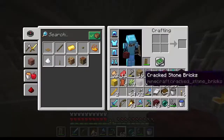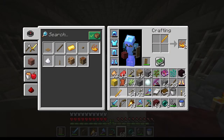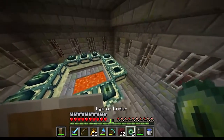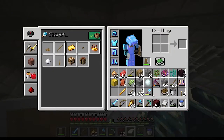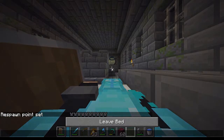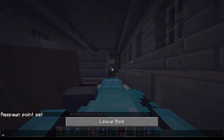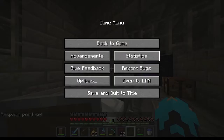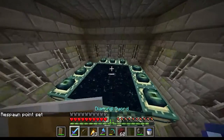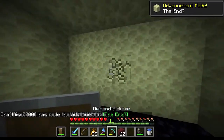We've made it back to the fortress. We can get the blaze powder and the ender pearls — and guys, this is the End. We're going to set our spawn point here and set the difficulty to easy because I don't want to die. We're in the End!